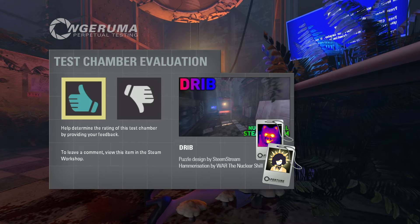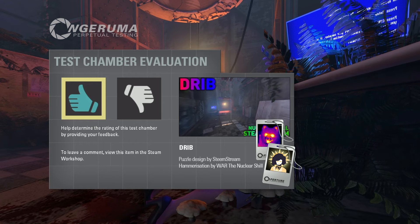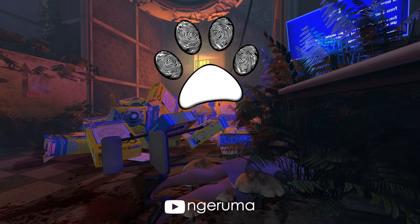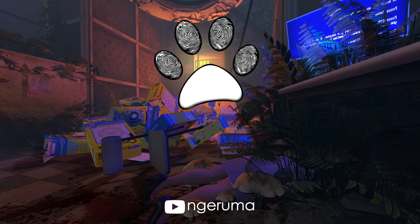There's a non-functioning door meaning this video is going to be way too long. We've got some ominously misty catwalk-type environment. That's the actual end — apologies for how long it took me to spot something glaringly obvious to most people. That was Dribb — a very clever and ever so slightly sneakily simple puzzle design by Steam Stream, with beautiful and always moist hammerization by War the Nuclear Shill. A very big thank you to both of them, and to War and Four Builds for the recommendation. Now if you'll excuse me, I really need a dry pair of socks. Thanks for watching — catch you later!